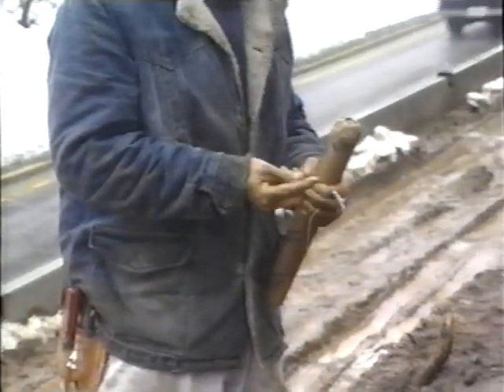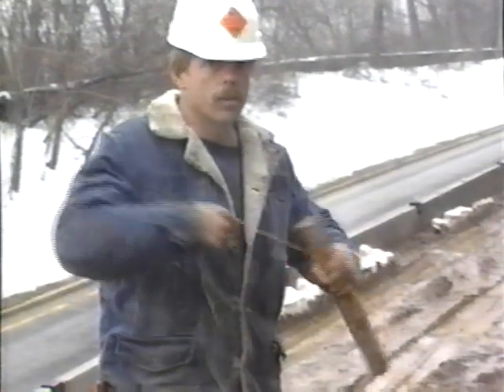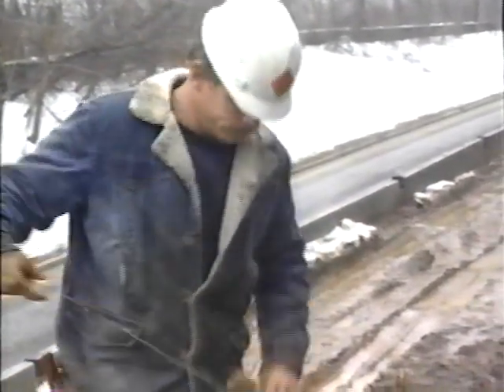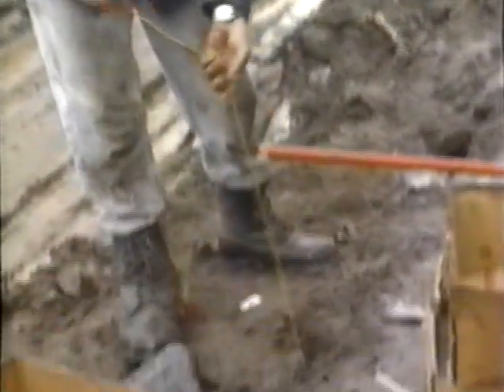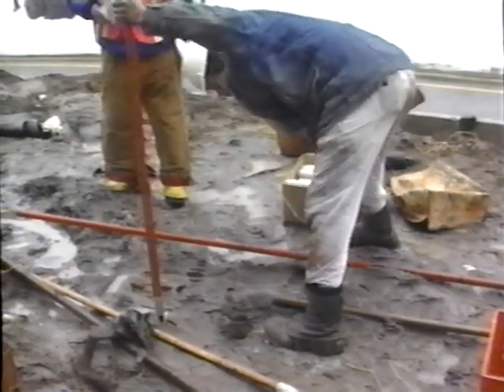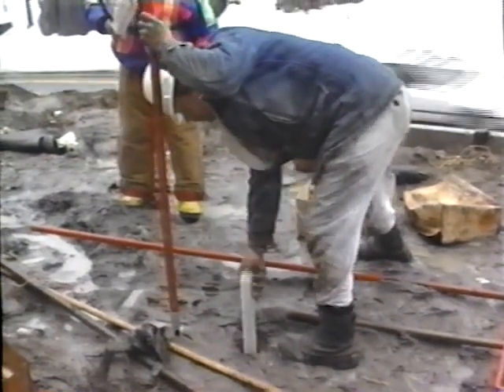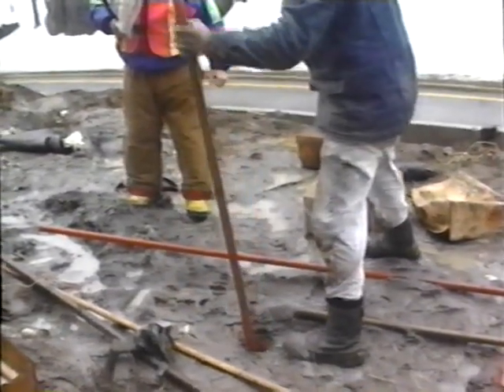Careful, mister — that's dynamite! It's okay, Alex — it's not dangerous until he attaches a wire to the top and sends an electrical current to the blasting cap. First he drops the dynamite into the hole along with the special white blasting gel and packs it all down tight. When everybody's at least 500 feet away — it's showtime!